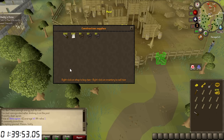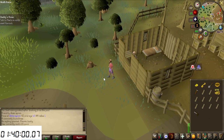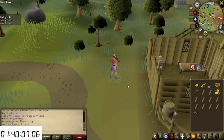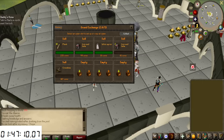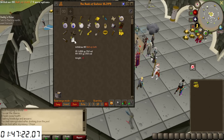I read the price wrong — cloth is actually 650 coins each from the store. The only options now are to sell the planks and collect more, or do the Stronghold of Security. Since I don't have an authenticator on this account and can't do the Stronghold, I picked up more planks at the same location and sold everything I could, and now I should have enough to get all the items needed for the quest.